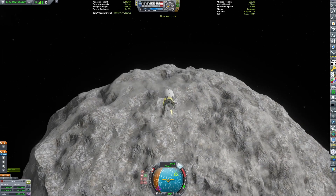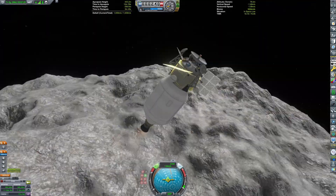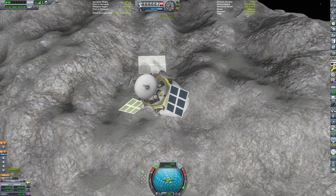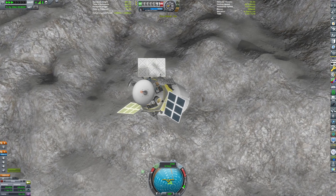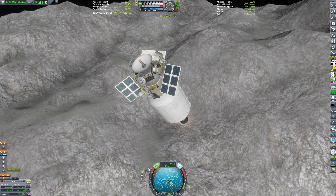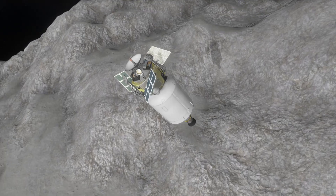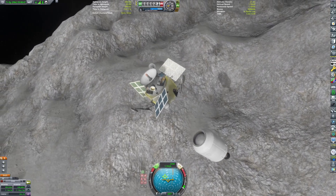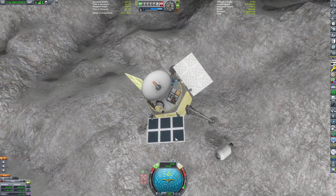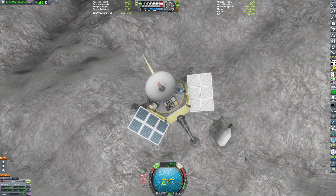You can see I was using the RCS to adjust our trajectory towards the south pole of the asteroid. A lot of this commentary is becoming incoherent — it's because I've already tried to record this six times. We continue to approach the surface, and soon enough we'll jettison the lower stage, which will actually give us some impulse sending us in the opposite direction, so we'll have to use some RCS to force us back down. For some reason, we start spinning after that.